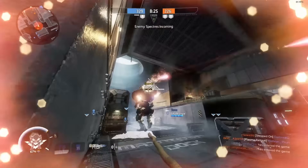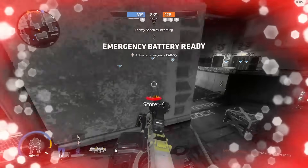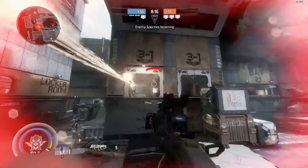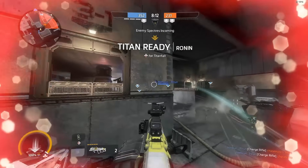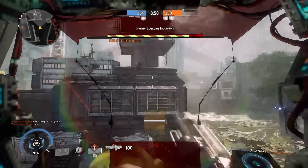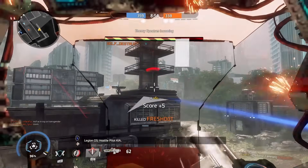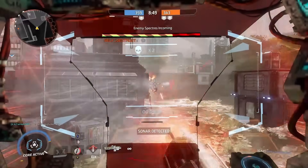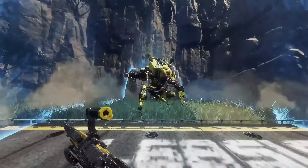Some other things to keep note of are how many Titans there are on the field. For example, let's say I'm a Ronin — I'm the first one to get a Titan on the team, but the enemy team has already deployed three Titans. Should I still deploy mine? No. While it may be appealing to drop your Titan as soon as you get it, sometimes you're better off waiting until your fellow pilots also get their Titans, or the enemy Titans are considerably weakened by the efforts of the pilots, because otherwise there's really not much you can do in a 1v3 situation.